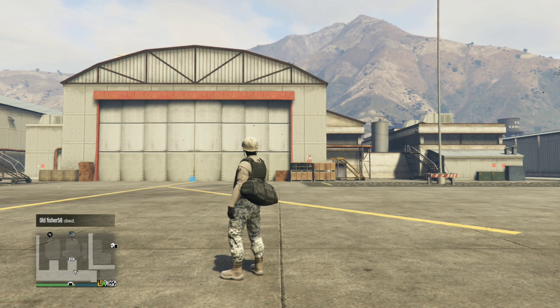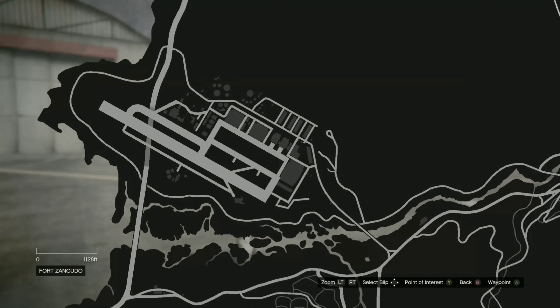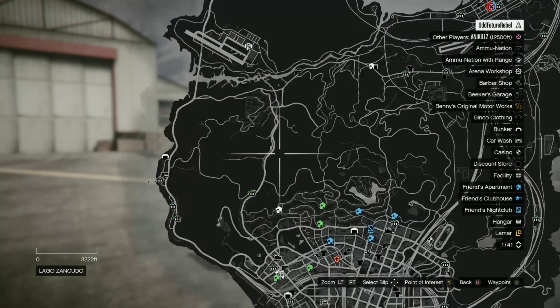Welcome back to another GTA 5 Online video. Today I'm going to be showing you how to get a jet into god mode. You do need a hangar and you do need a jet — it has to be a fighter jet, maybe a two-seater jet, a Laser, or a Hydra. This does work on Xbox One and PS4, but I'm doing this through the Xbox One.